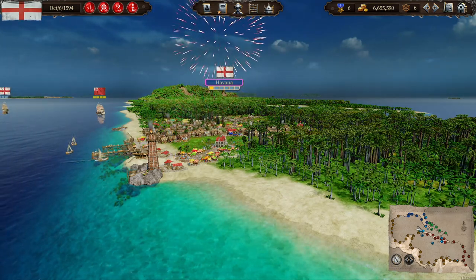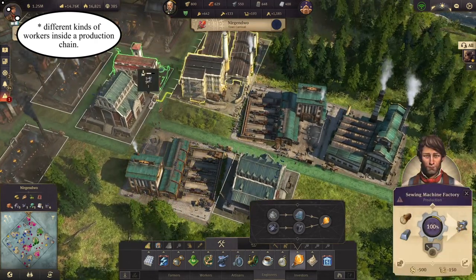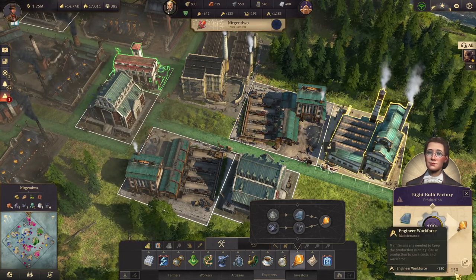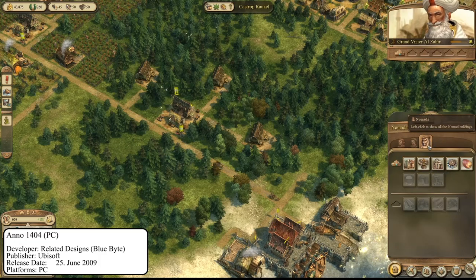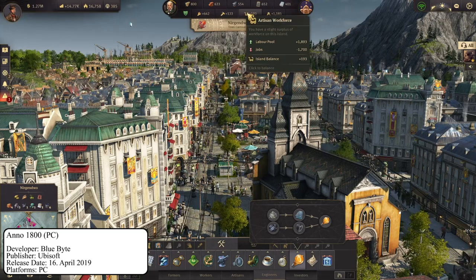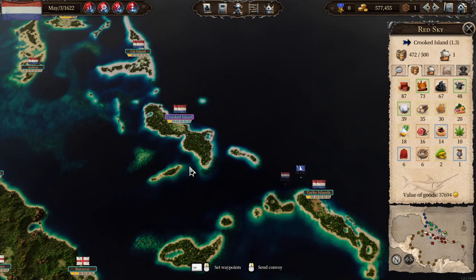I like how in Anno 1800 you need different kinds of workers to operate the later businesses, and sometimes even a mixture of several different types of workers. In previous titles you just needed a certain amount of higher tier workers to unlock new buildings and get higher taxes, but your workforce was always unlimited. In my opinion this added complexity and brought some fresh air to Anno 1800, which is also a fantastic game. Port Royal and Anno are very different games, but maybe this is a step for future Port Royal games too, should the current release be successful enough.